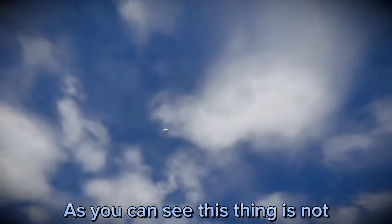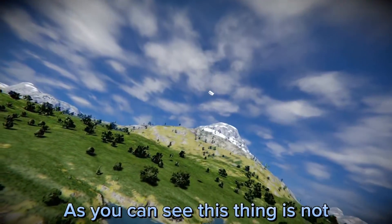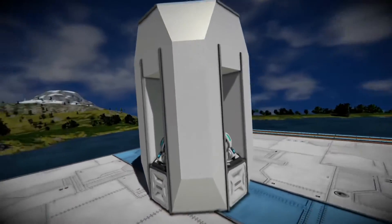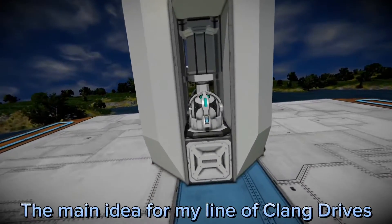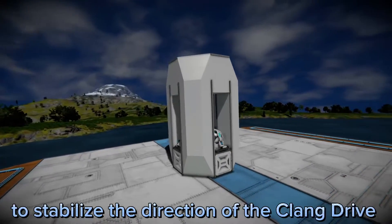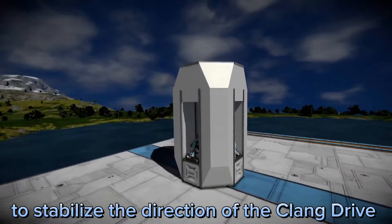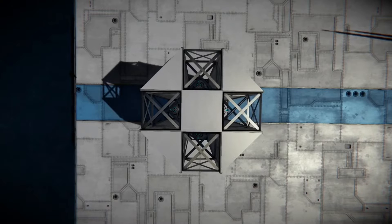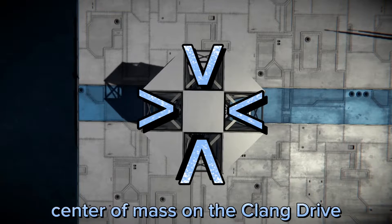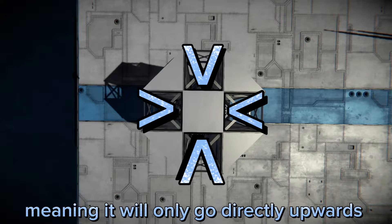As you can see, this thing is not going directly upwards. The main idea for my line of Clang Drives is the use of gyroscopes to stabilize the direction of the Clang Drive. All four of the gyroscopes focus into the center of mass on the Clang Drive, meaning it will only go directly upwards.